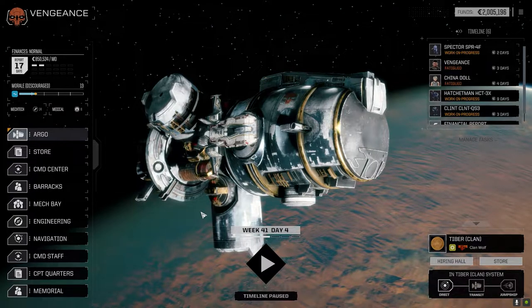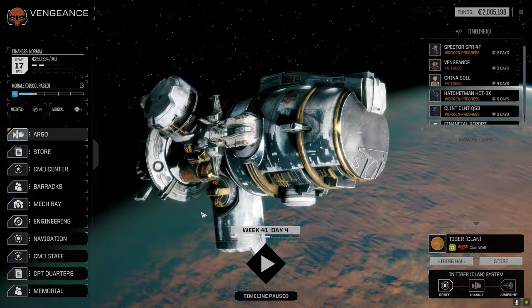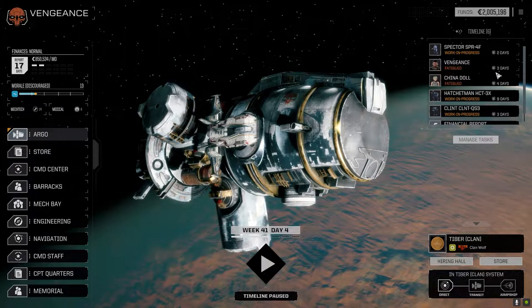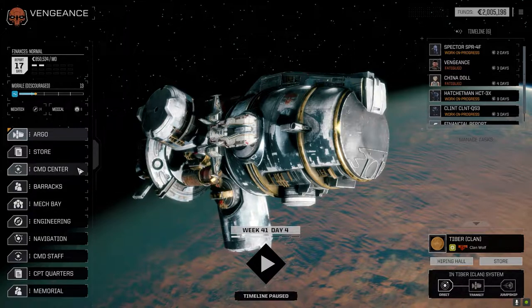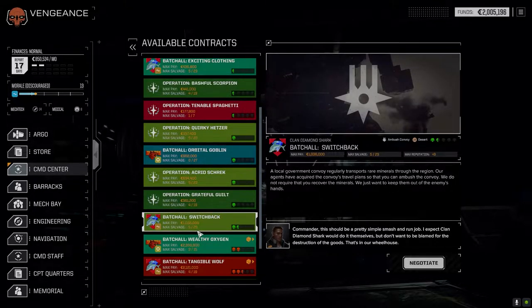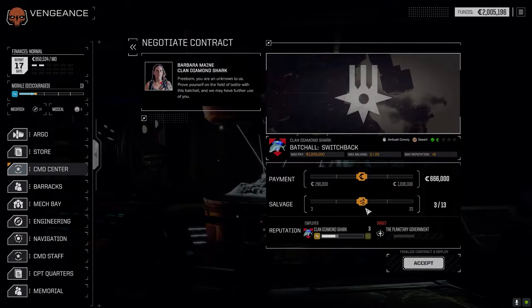Hey everybody, welcome back to the channel and another episode of The Royals. We're going to jump straight into a battle today so I can finish the second duel mission for the duelists. We're going to the command center and I'm going to take a more difficult mission. Rather than the easy base defense against Clan Diamond Shark at one skull, we're going to take a one-and-a-half skull ambush convoy mission against the locals. We'll also get a bit of rep with Diamond Shark.